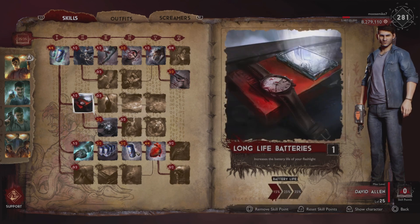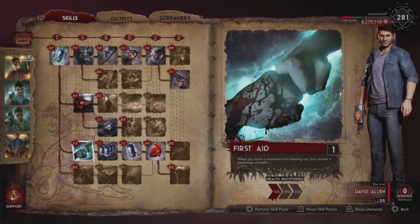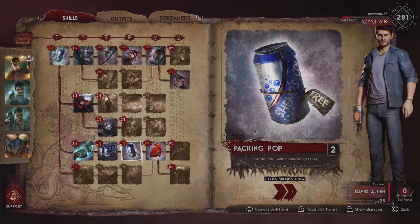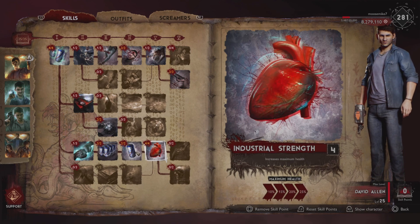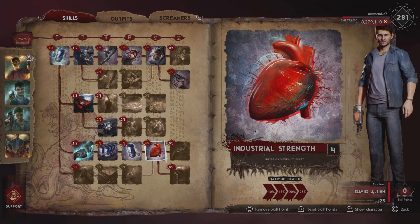We also picked up two Long Life Batteries just to bridge over to two more amulets, so we can carry a total of six amulets. Then First Aid for maximum shemps increase so we can carry up to six shemps, starting the match with an additional two shemps, and we bumped our health up 25% for ourselves. Nothing really flashy about this — he's just your typical support. Feels kind of like Cheryl or Support Ash, but aside from Soda Pop, which is very significant, David is a solid support.